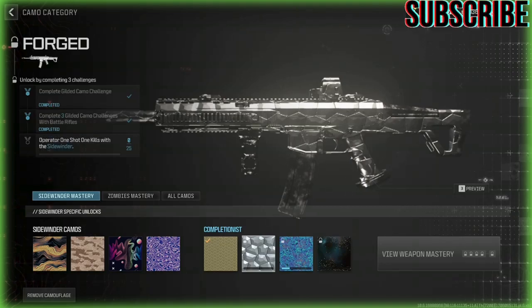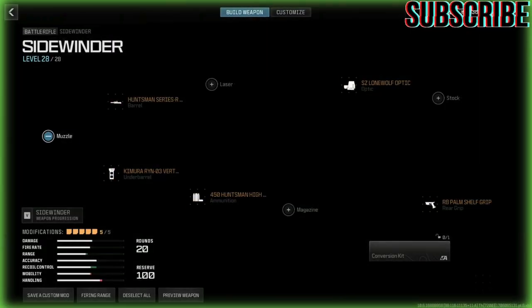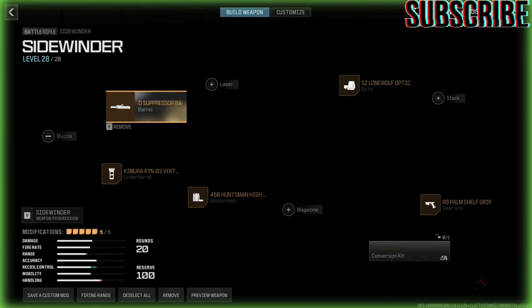What's up guys, in this video we're going to be getting the Sidewinder forged camo. To get this gun forged you have to get 25 operator clean kills or operator one-shot kills. Clean kills are just hitting every single bullet and not missing a single one, and one-shot kills - you can probably think in your head what that is. We're going to get clean kills with this gun because you can't really one-shot with this gun.